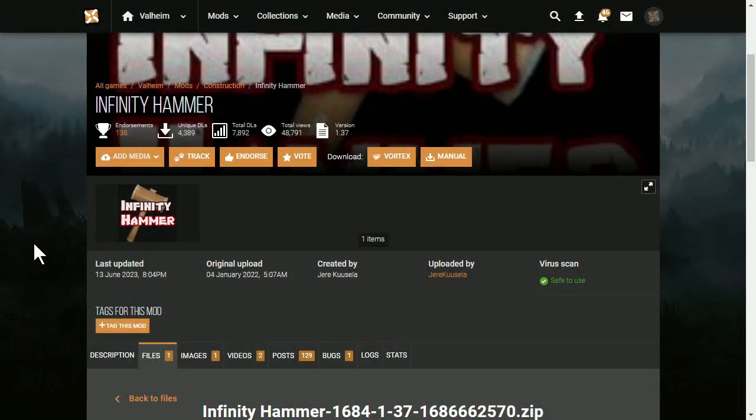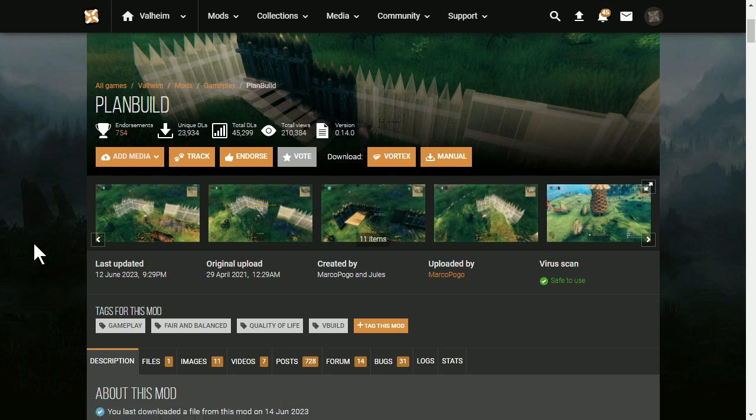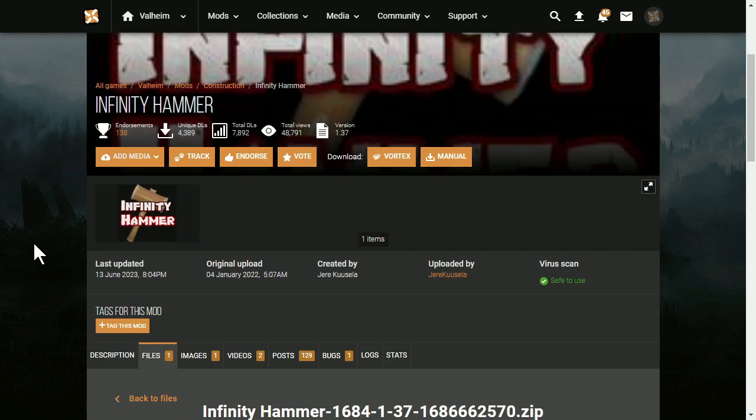I'll be showing you two mods that you can use to make an object in Valheim invincible: Infinity Hammer and also Plan Build. Both of these mods handle invincibility a little bit differently. For example, with Plan Build, you sort of have to do it all at once. You can use Plan Build to replace an entire building with a copy of that building, identical, that is invincible.